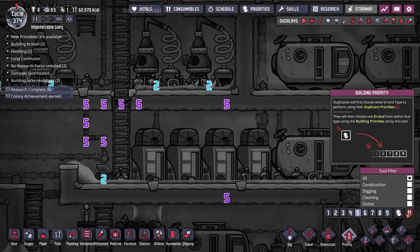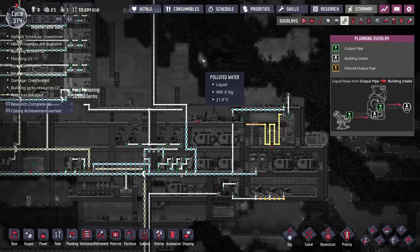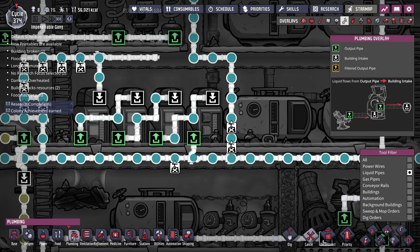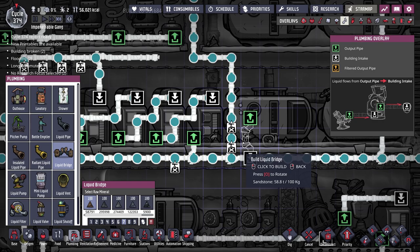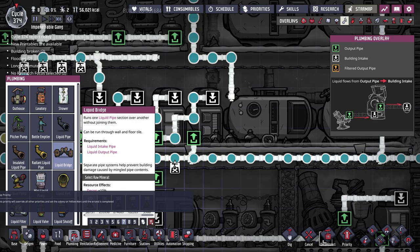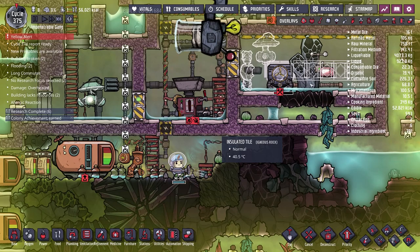Water is now flowing around the loop but in two directions — I need to set a bridge to specify the correct direction, and that's going to be an urgent priority since water is key to this whole system. I also need to get rid of a couple of conflicting pipes. Once the water is flowing correctly and the plumbing bridge is in place, everything should be good.